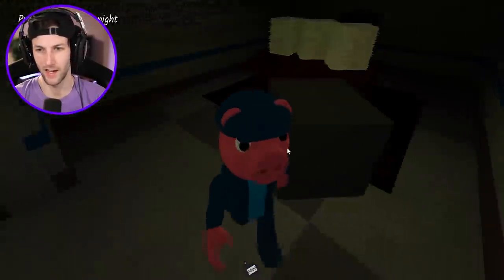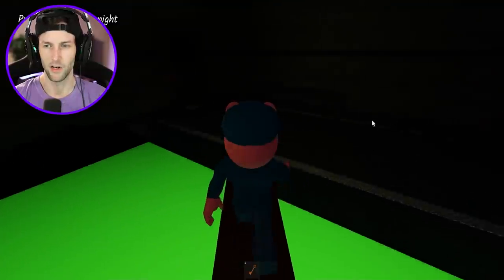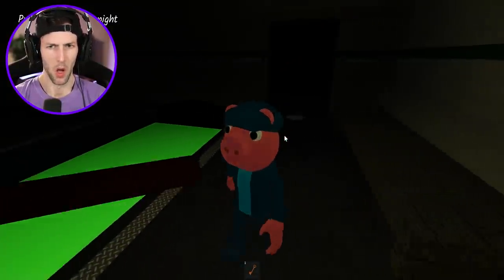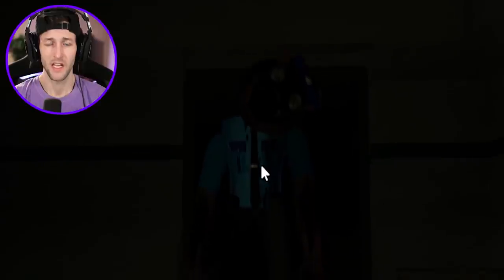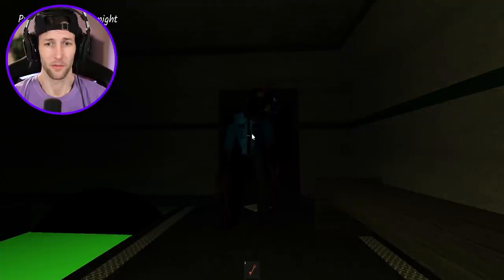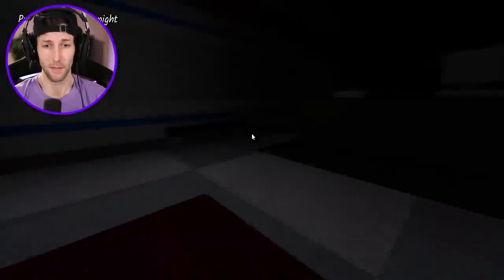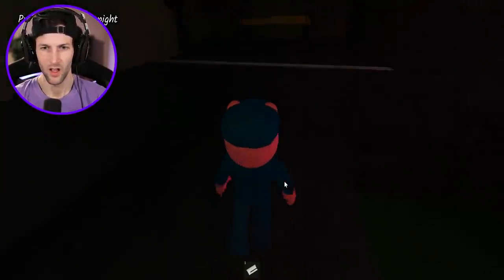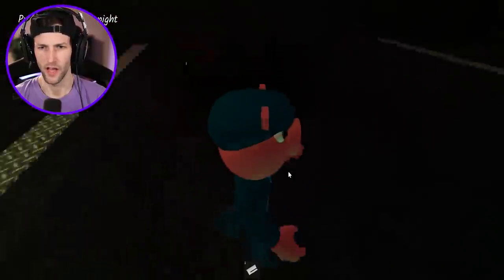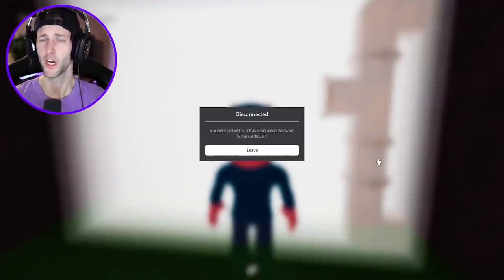Oh my gosh, there's another thing in here now - the safe. I need a key code, wrench, battery. I didn't even use the yellow key on that door for some reason. Oh, hello. He's just staring at us. Jump scare! That's kind of terrifying and it's extremely loud. Key card - there we go. Wait, what? Oh, escape maybe? Whoa, what is this? Oh, that's the escape. That was actually pretty good, you guys. I'm going to link this game as well down below. That was cool.